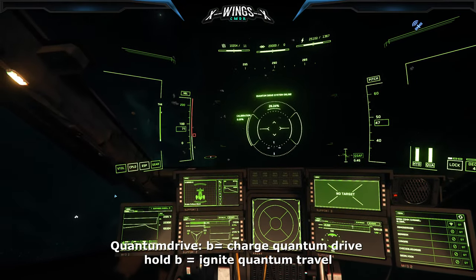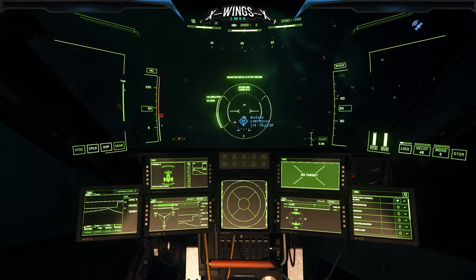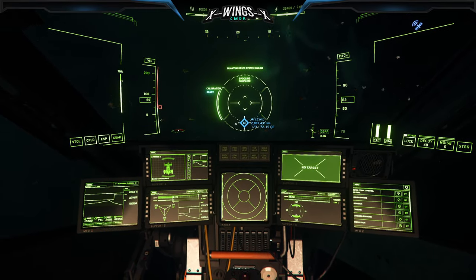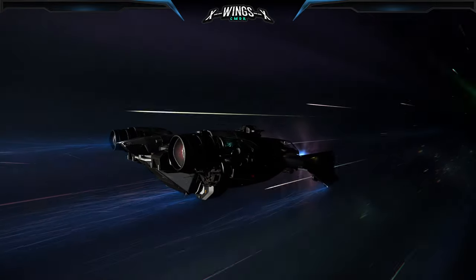Press B to start spooling your quantum drive, aim to the desired location, and let it spool and calibrate. Always spool first — it takes longer — then calibrate. Then press and hold B to ignite your quantum drive and enjoy the ride.